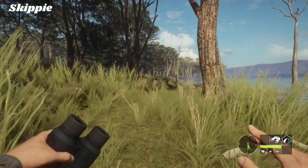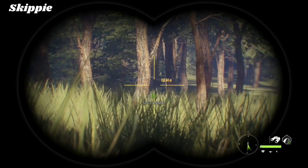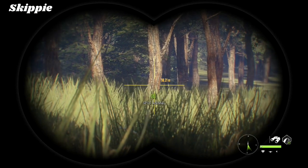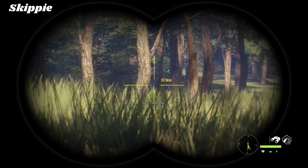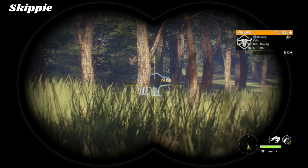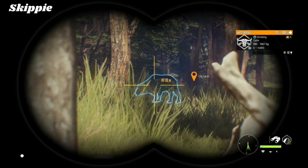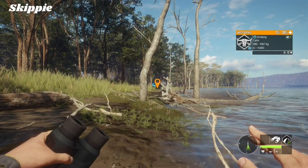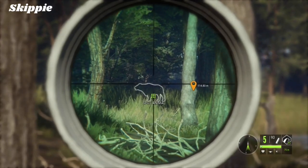I've got a six hard up here — he's behind a tree, about 100 meters. I don't know if he's nervous or not. He's gone behind a tree, but now he's pretty calm. There he is — 117 meters, six hard. Let's see how we go.